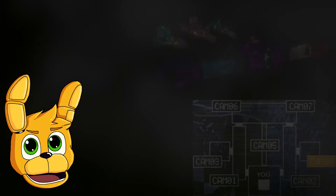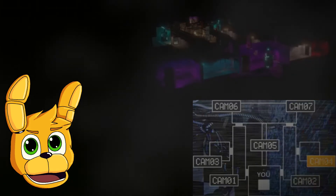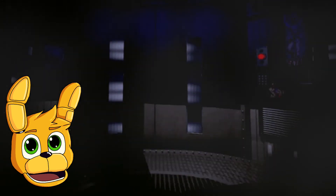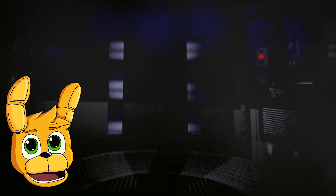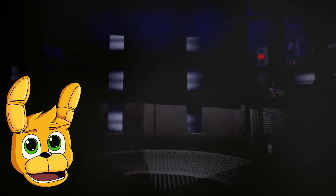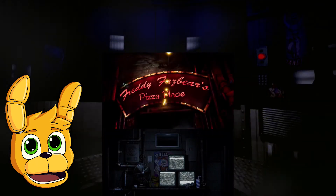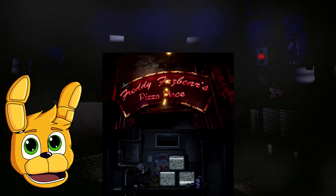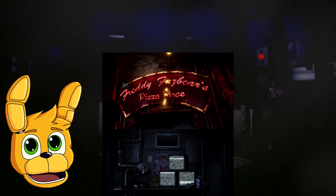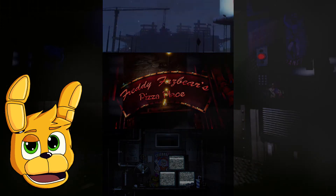This is the exact same shape the FNAF 6 location's private room had. We know that the FNAF 6 location is underground — and actually deep underground, because of the time it takes to get to it on an elevator. So it could be possible that FNAF 6 was built on top of the Sister Location, and then the Pizza Plex was built on top of FNAF 6.